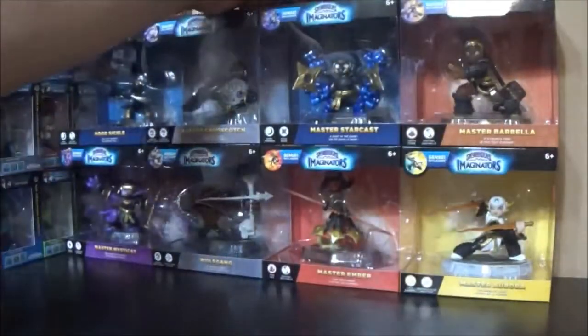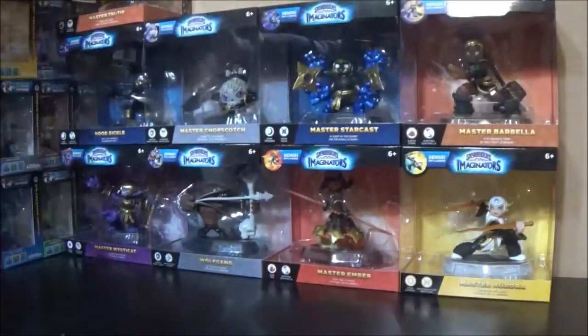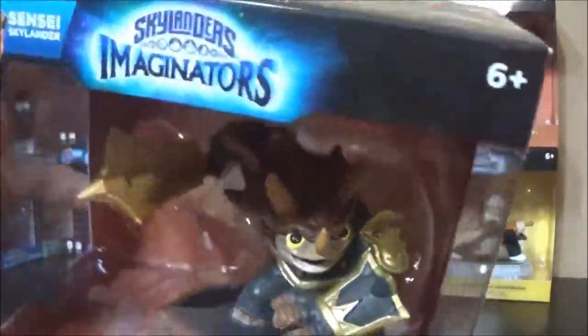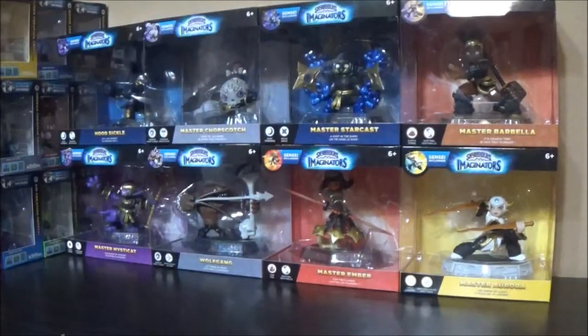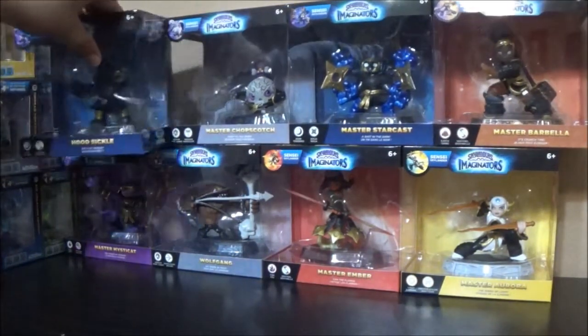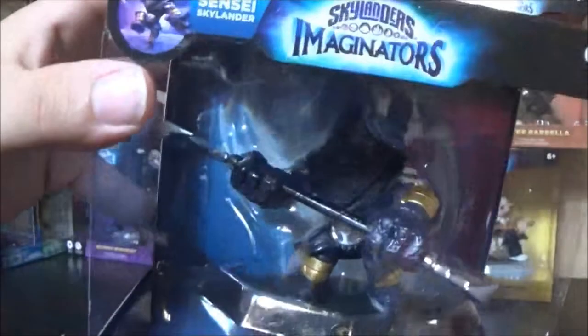Dr. Cranking Case — very good. Master Tri-Tip, one of the new ones — reminds me of Wallop, that's what it is, kind of looks like Wallop. Hoodsicle — almost knocked over my creation crystals there. Hoodsicle looks awesome, looks kind of like the Grim Reaper.